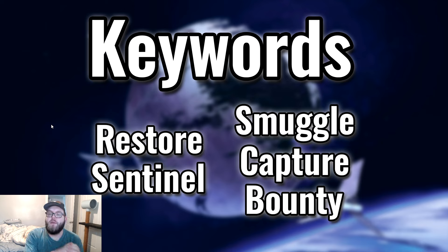Now let's go over keywords that are much more important in Twin Suns than in constructed. First: Restore and Sentinel. Restore heals your base — you don't want to be the first one to die, and when someone else does die, you want to heal up because the player with the most HP at the end wins. Sentinel protects your base by forcing attackers to go through your Sentinel units before hitting you, which isn't always guaranteed due to Saboteur units, but it's very strong.